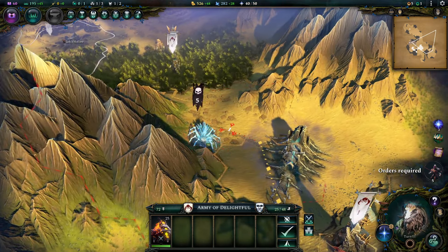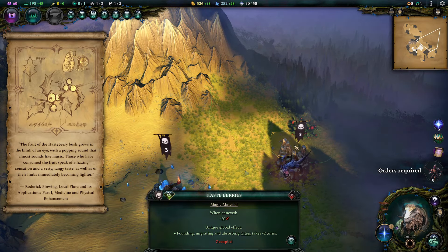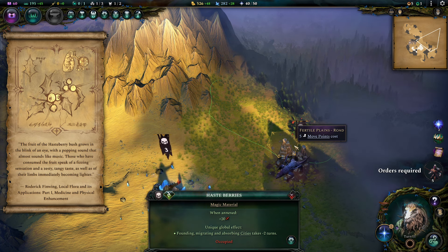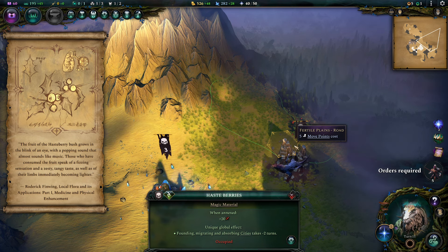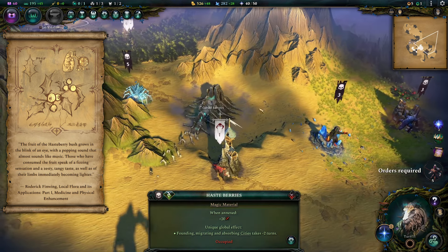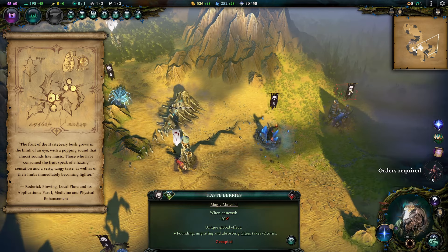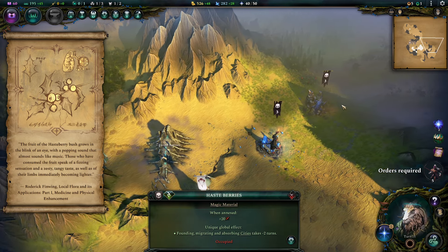There's that rare resource there — a mana node here, and then haste berries. The fruit of the haste berry grows in the blink of an eye with a popping sound that sounds almost like music. Those who consume the fruit speak of a fizzling sensation and a zesty, tangy taste, as well as their limbs immediately becoming lighter. So this gives you draft in a city — this is really good. So I do want a city in this area, probably here in the desert, to expand out to the west and east. This is probably the correct orientation — northeast and southwest a little bit.